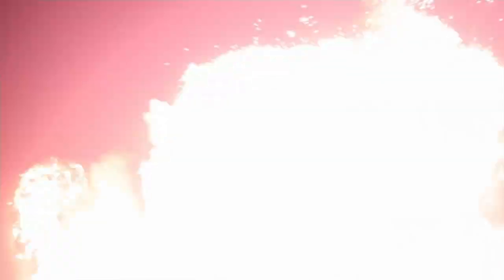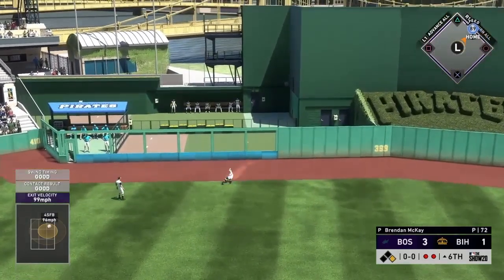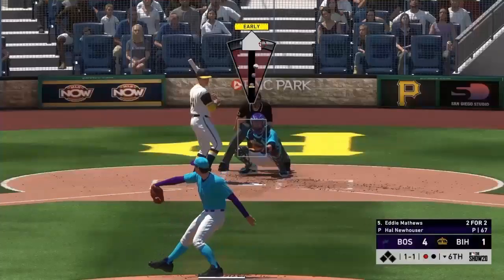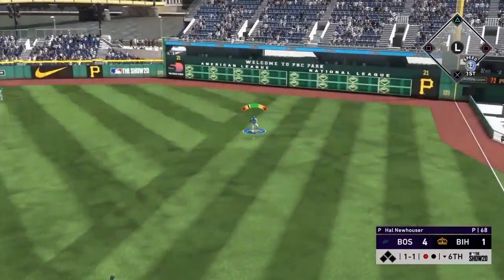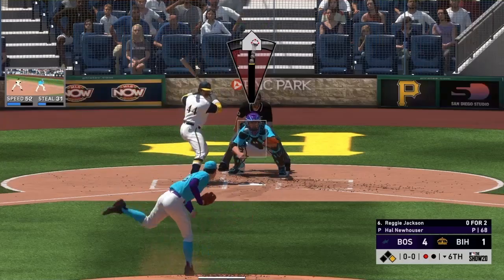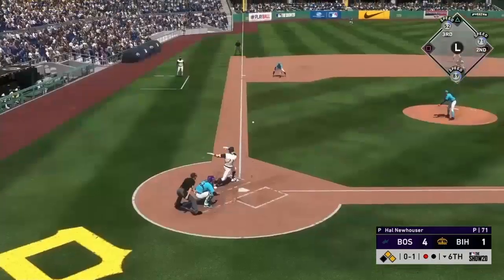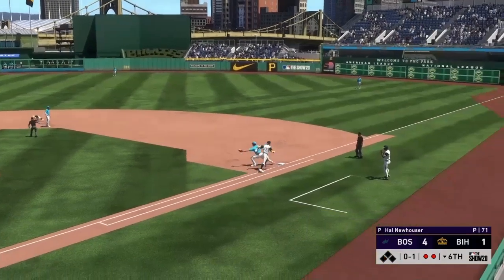A decent swing by Tatis — it's going to be to the track, to the wall. Get up. Let's go! I had a feeling he was trolling. Four to one. And Eddie Matthews, three for three, every single time with these weird little singles. Reggie Jackson decided to slap that one. Wow, we hung that and he completely missed it — you love to see it.